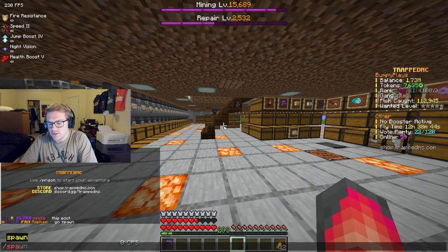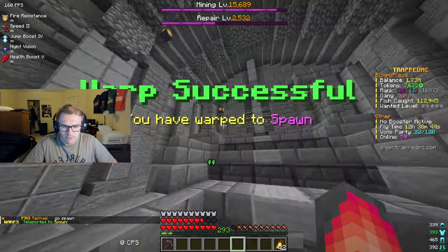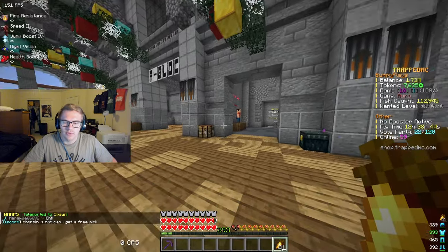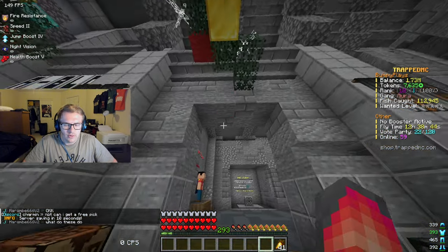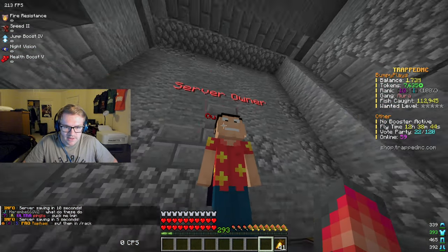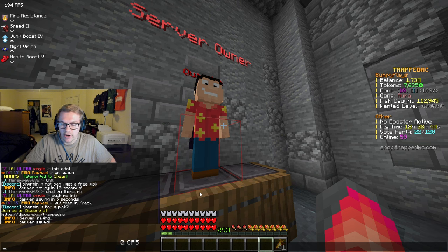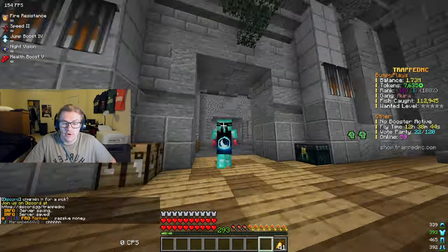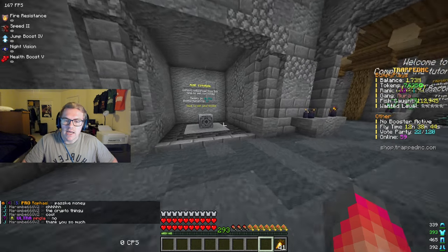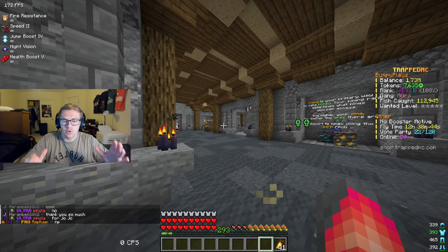Here we are. Let's do slash spawn — I'm going to show you guys where you spawn in when you first come into this server. Here's the spawn area right here. The first thing you got to do right away is the tutorial. This is the server owner, Quagmire — great dude. If you do slash Discord, you can join the Discord server by clicking the link. The tutorial has so much content; it's actually insane.